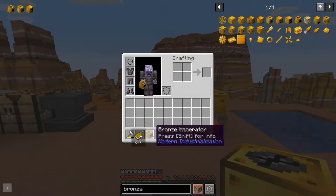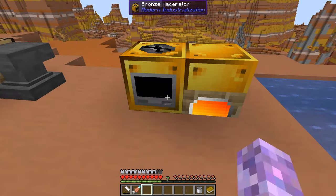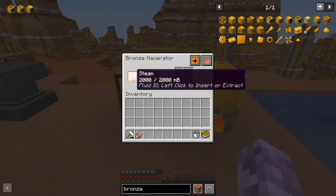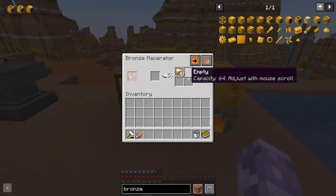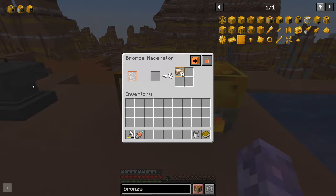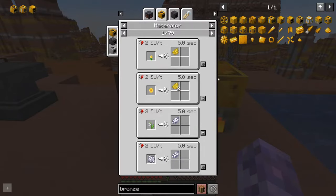The first machine I would recommend crafting is the bronze macerator. This is kind of your crushing and ore-doubling machine. If you place it just beside the boiler, it will start to fill up with steam, and you can chuck iron ore or pretty much any kind of crushing recipe into it and it will process it. The same as crushing with a hammer, although I think you have a chance of getting more doing it this way than you do by hand.